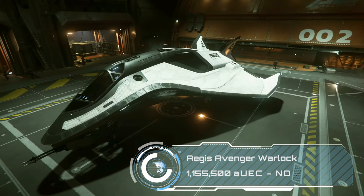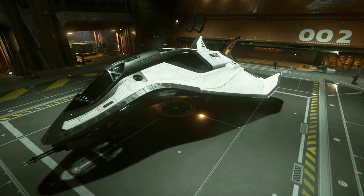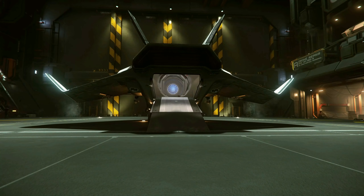Picking back up where we left off, we have the Avenger Warlock at 1.5 million. This is the final ship in the Avenger series — it's got the same chassis as the other variants but it has an EMP in the boot for taking down shields and disabling ships. It's a favourite of the pirate crowd and I've seen a few of these too close for my liking in the past.